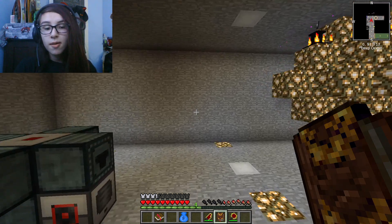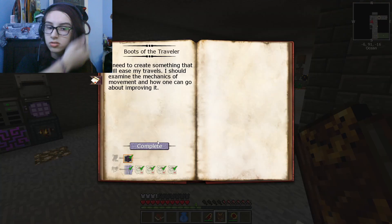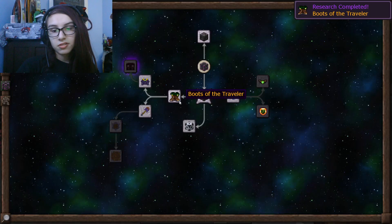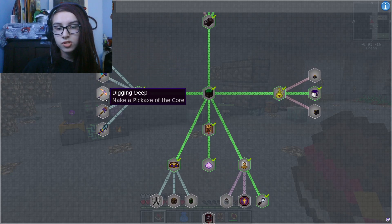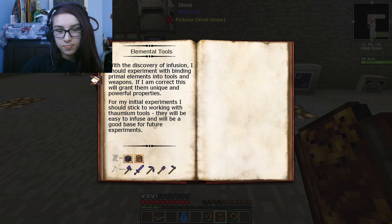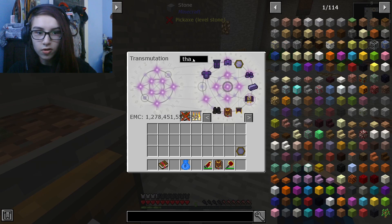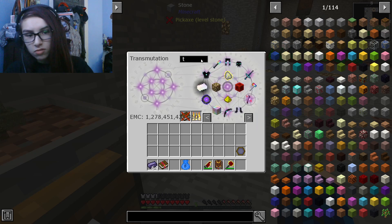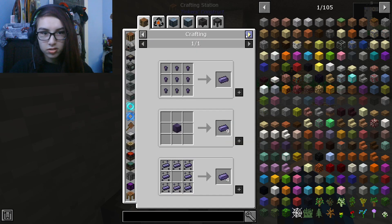Hello everybody and welcome back to some more Minecraft Stone Block. Today we're gonna be working on some more stuff in Thaumcraft, specifically I need to work on getting infusion stuff done - like all of these tools. I need to set up an infusion altar, but I don't currently know how to do that. I do have thomium ingots, so that should help me with a lot of this stuff.